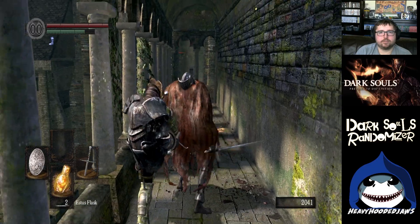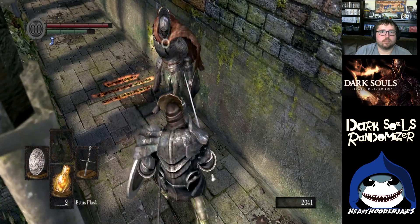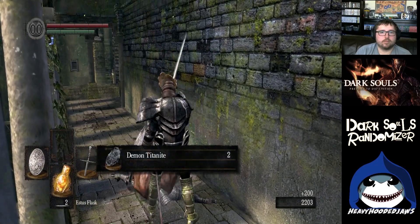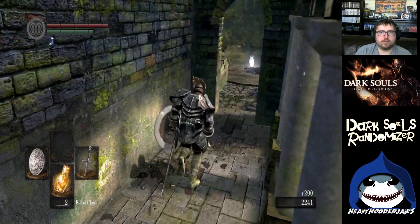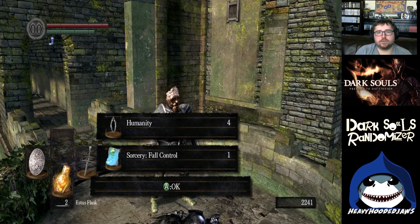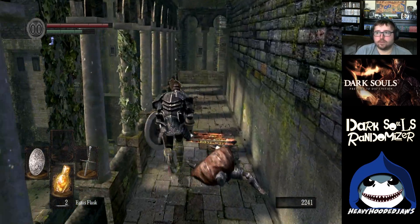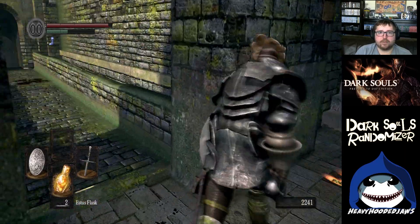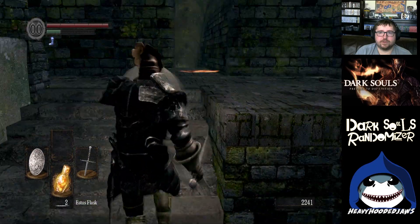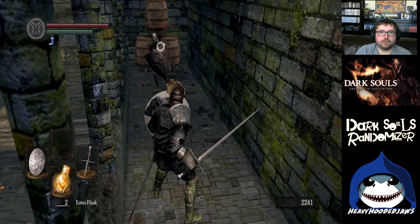Backstab. Some Demon Titanite. And what was he guarding? Fall Control. I've never really found a good use for that. I've definitely fallen to my death plenty of times, but I never know what areas you can survive if you use it first. I haven't done a lot of experimenting with sorcery — that's a pretty new category for me.